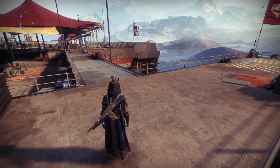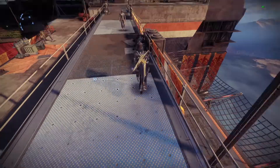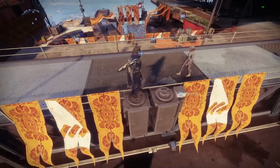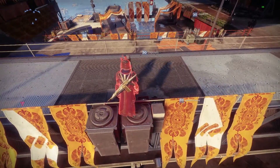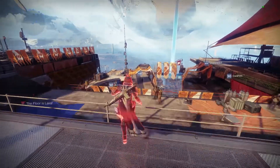What is going on everybody — today I'm going to go ahead and show you a fun little tower glitch you can do while you're waiting for some friends or a raid team. Basically you're just going to need to grab the 'Don't Touch the Floor' — the floor is lava challenge thing — and you're going to have to complete this.